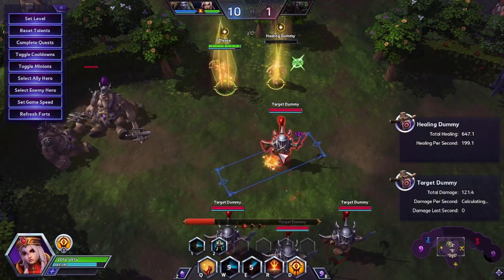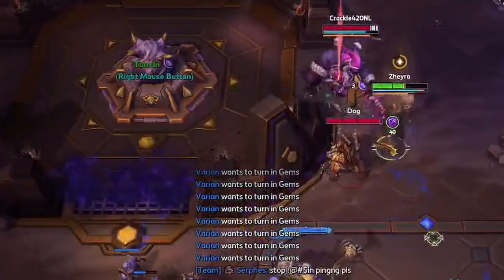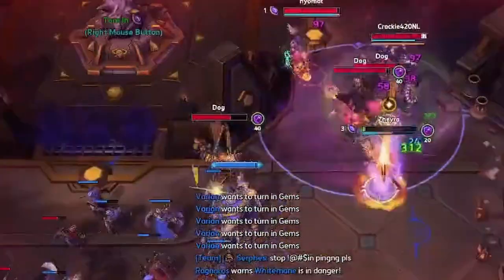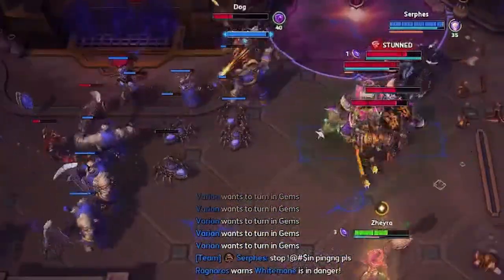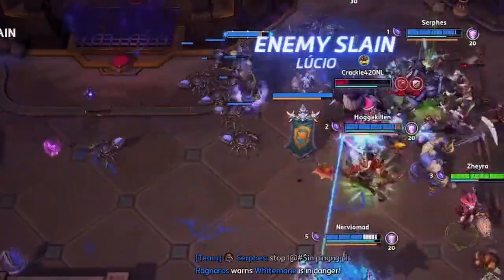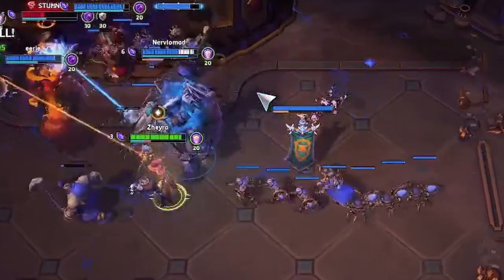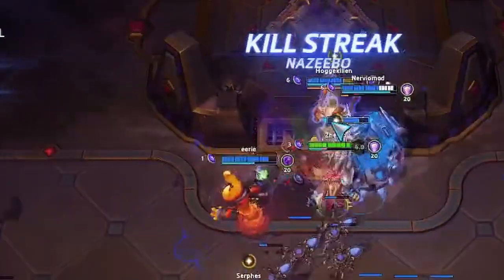What complements her abilities so well is Zeal. Whenever she heals someone with her healing abilities, she applies Zeal on the target — any damage dealt to a Zealed target is converted to heals, which in some scenarios can change the course of the game. Zeal is also an activatable spell that increases her spell power by an enormous 25%, but has a drawback of 15 armor reduction as a cost, so use it wisely.